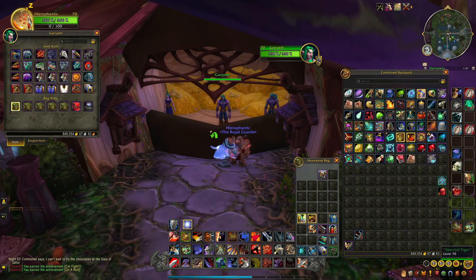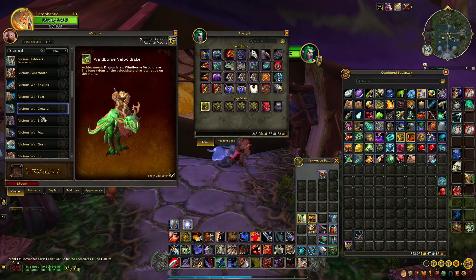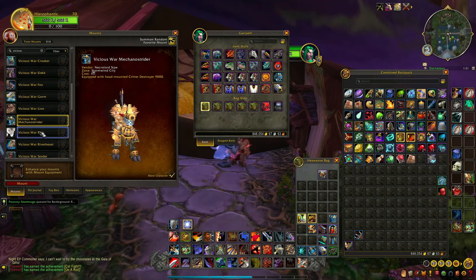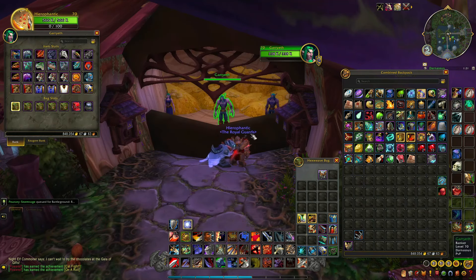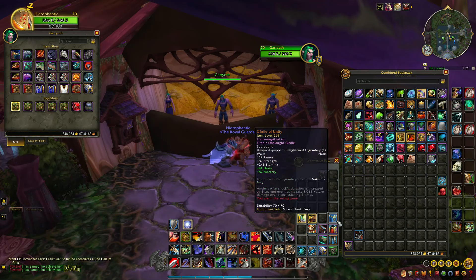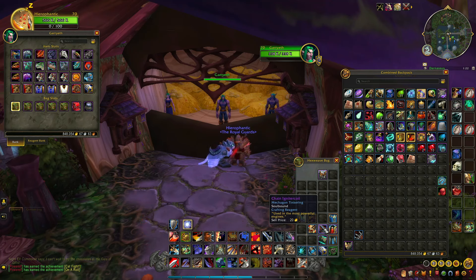Moving on to the bags: first bag has 14 Vicious Saddles, which are for the Vicious War mounts — a PvP type mount you get from doing arena or battlegrounds, I think just arena actually, but I have all of them so I've got 14 sitting in my bag. Shimmering Time-Warped Crystal — a timewalking thing. Hyena Salt — don't know why that's there, it's from Ardenweald in Shadowlands. Girdle of Unity legendary from Shadowlands. Horseman's Sinister Slicer — I thought it'd be cool to keep, I've always liked that sword. Chain Igniter Coil from Mechagon — kept it because you need it for a mount but never got around to making it.